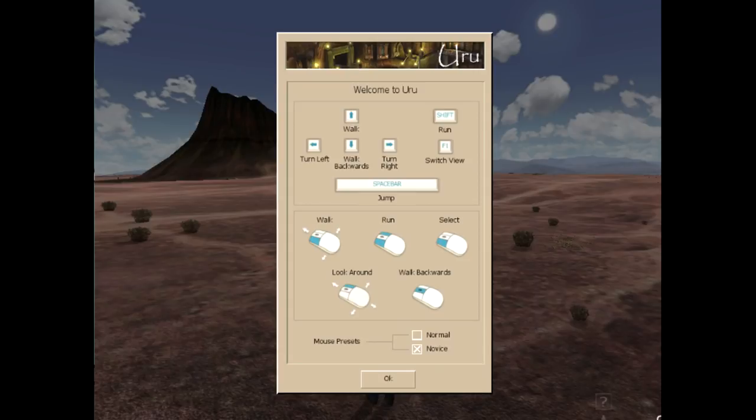Here we go, we're in the game proper. I've heard that I might be able to force the game or even mod the game into widescreen once I'm past the opening cutscenes. Arrow keys are tank controls walking, shift is run, F1 changes my view, spacebar jumps. We have jumping in a Myst game - at long last! Or you can left click to walk, left and right click to run, like in an MMO. Right click clicks around, left click clicks on things, walk backwards with middle mouse.